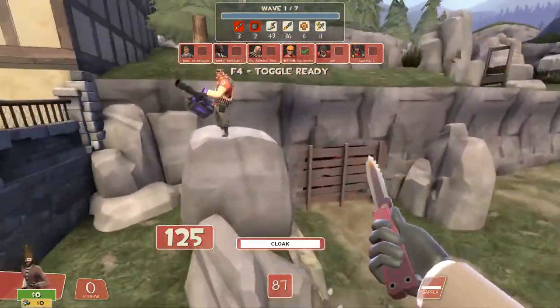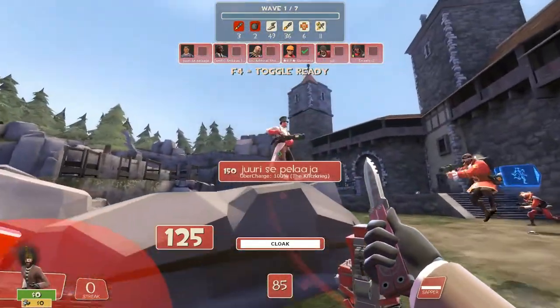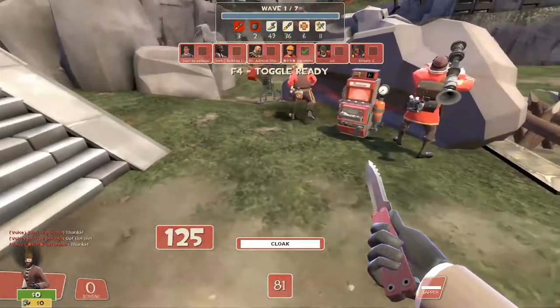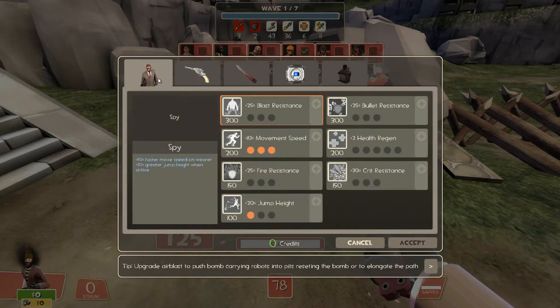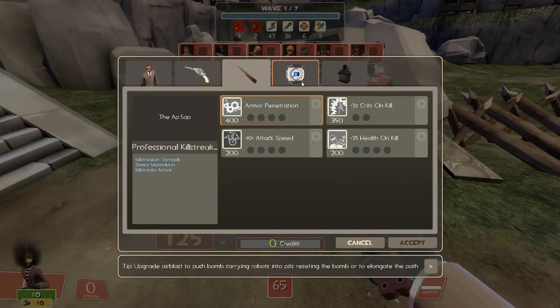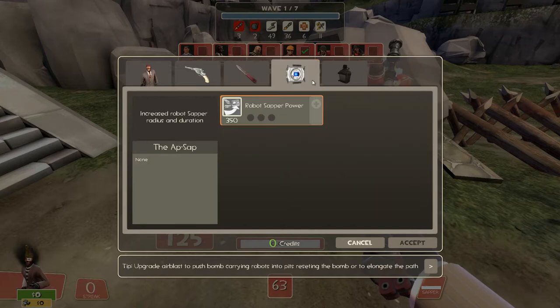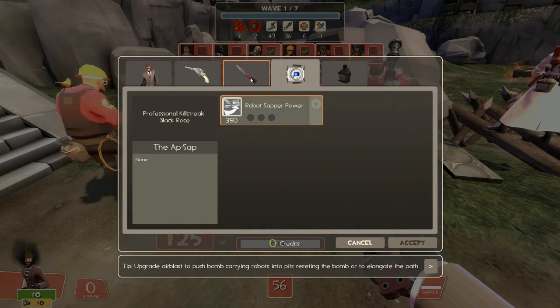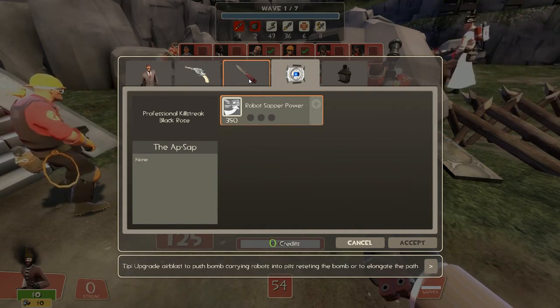What the money spy does is basically replace the scout, getting the demoman bots, medic bots, spy bots, and engineer bots killed. Your main function is and will always be collecting money. For that, you upgrade movement speed and jump height first — movement speed so you can go fast and collect the money; jump height helps but doesn't make you faster, especially on this specific map.